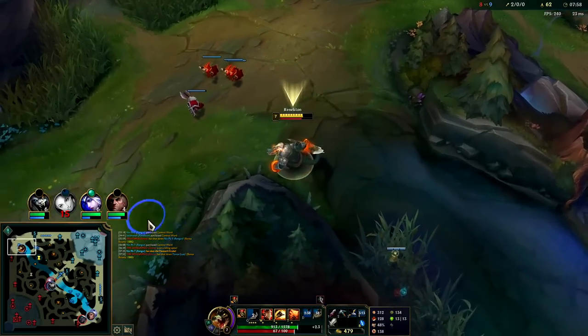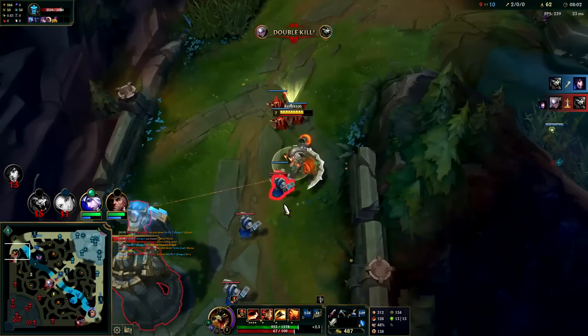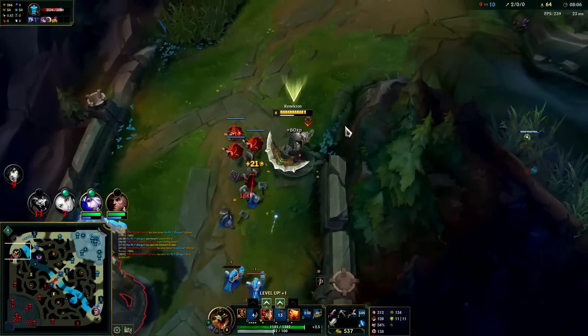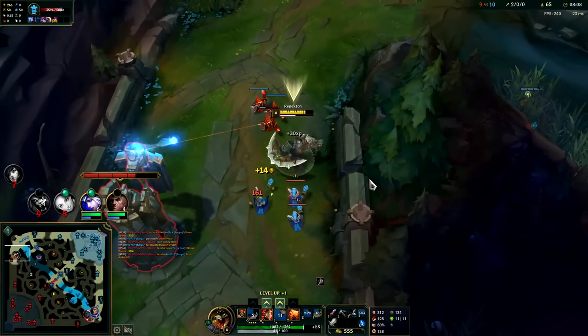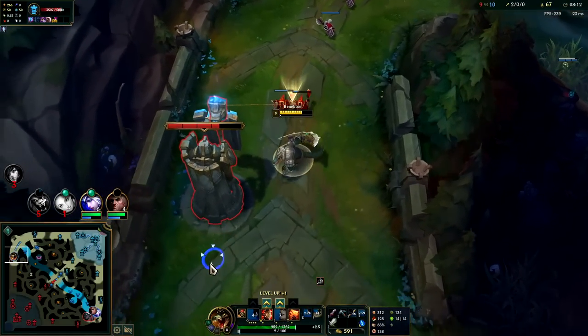Diana is still chilling mid — we still have our R, never really had a use case for it here. We're going to E in, Q, E out. I want to get these melees handled so I can dump my casters. The turret is super annoying.